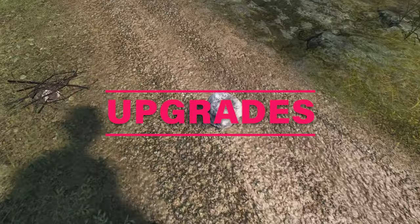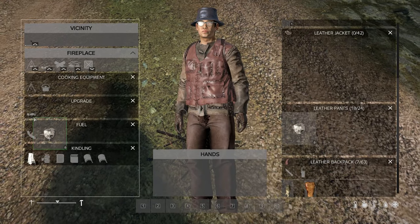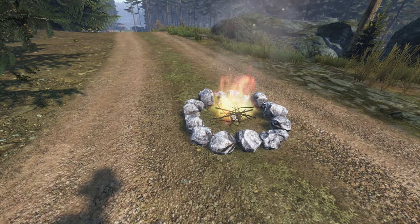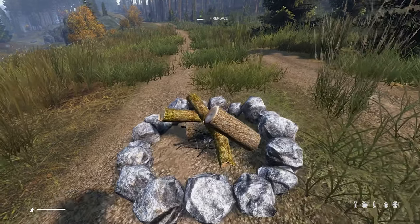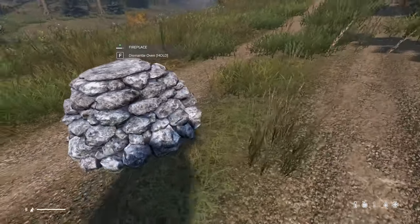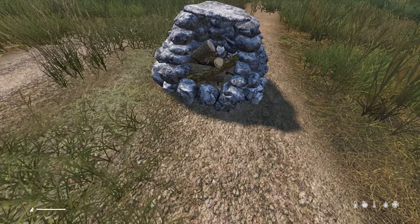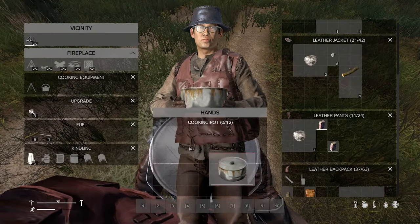There are some cool upgrades you can add to the campfire. First, you can attach eight large stones, which will create a stone ring around the fireplace. After attaching the stones, you're going to be given the option to build a stone oven. This is actually a great upgrade because now you can use the pot with the campfire.